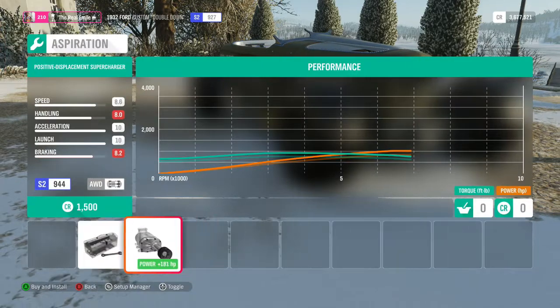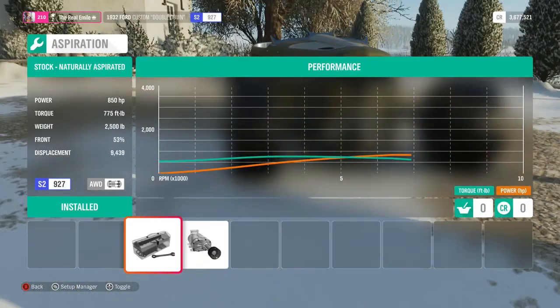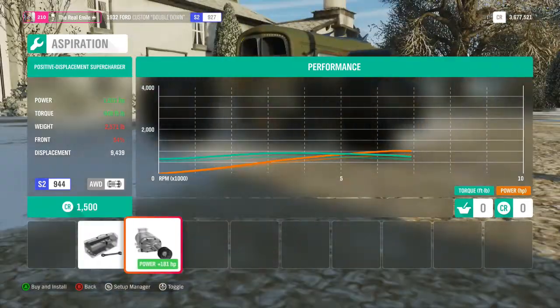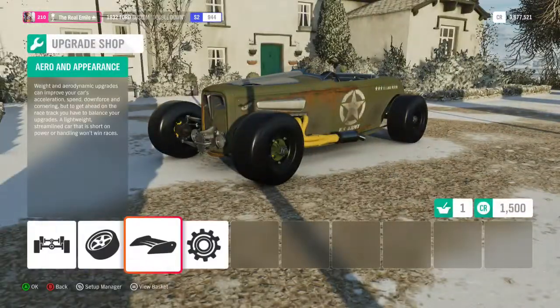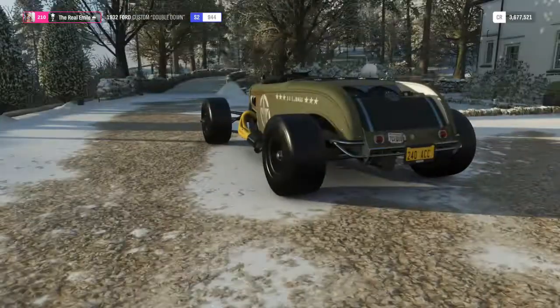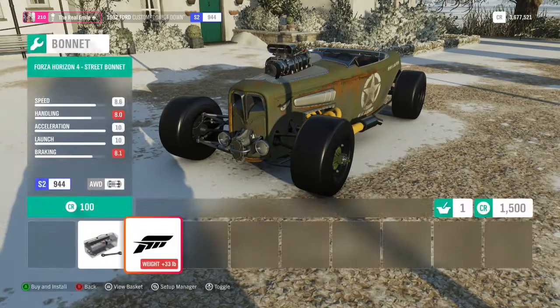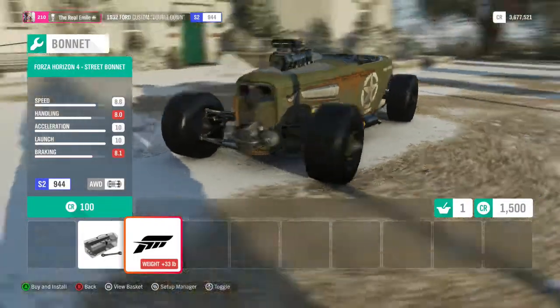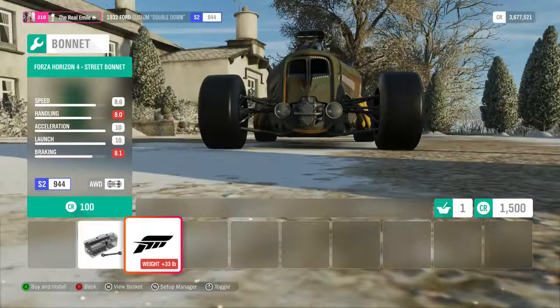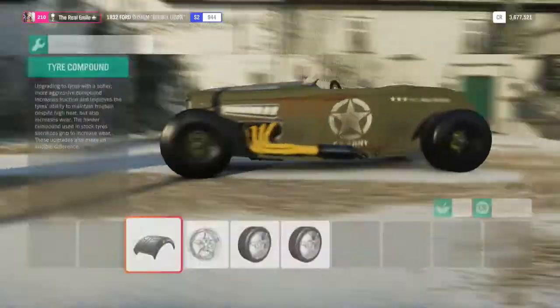However, you can change the aspiration and add a supercharger to this, which makes it go from the standard 850 horsepower to 1031 horsepower. As usual with the rest of the series, there is no fault error allowed so we will have no rear wings or anything like that. We can get the blower but apparently that adds 33 pounds of weight. It looks kind of cool but I don't care enough to put it on there so we will leave it.